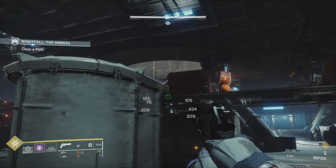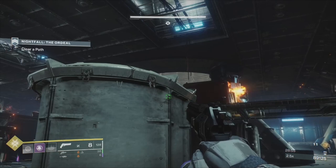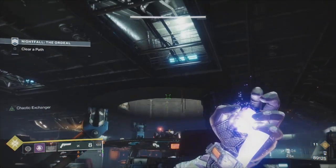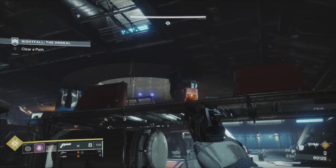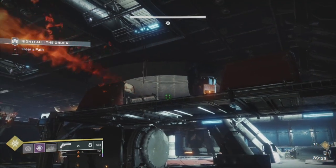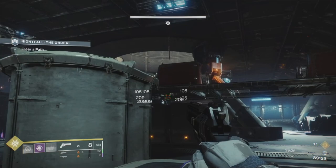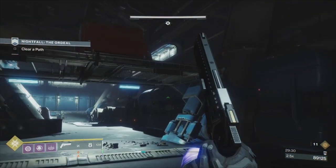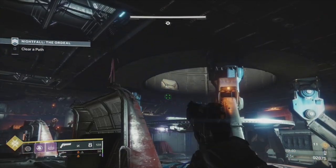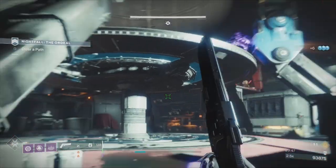We're just going to keep dropping grenades on top of the tank. The numbers matter — if you're getting lower numbers you're hitting a side that's already broken, so you won't be doing as much damage. Try to pinpoint a side that hasn't been broken to do maximum damage. I'm going just to the left — that side seems already broken. Drop it on the front — there's the big number, and there we go, the tank is down. Now we go after the Phalanxes, then put our super on the elite.